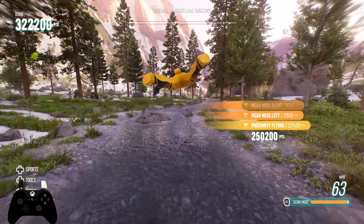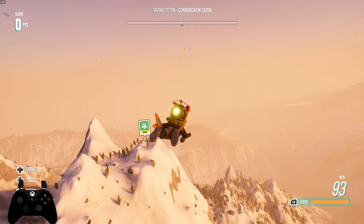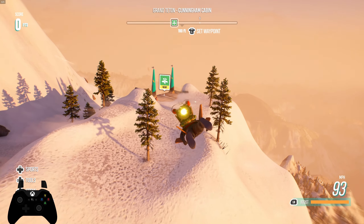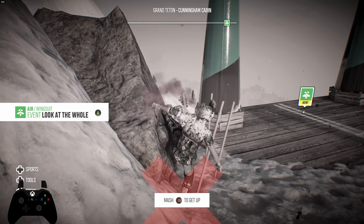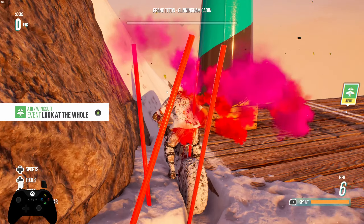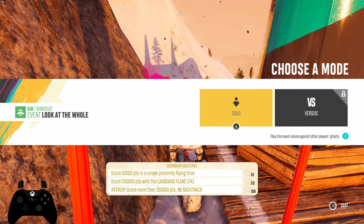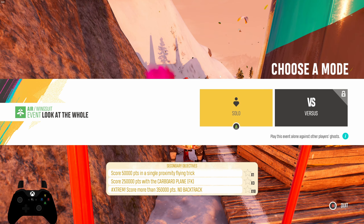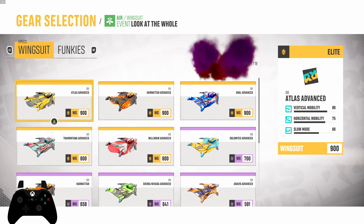With that said, let's go ahead and find some events, get down and dirty with these wingsuits, see if we can get some stars. All right, we're at the first event of the day. We're at the event called Look at the Hole. This one's a pretty good event to show off these elites — we've got an extreme challenge. Looks like we have to score over 350,000 points, no backtrack, and on top of that score 50,000 points in a single proximity flying trick.